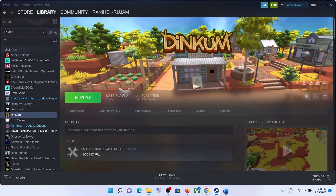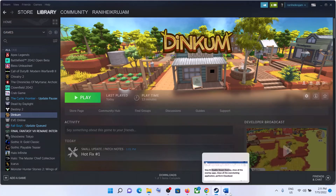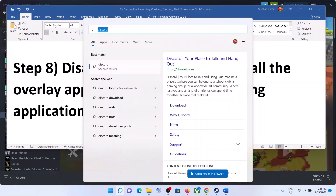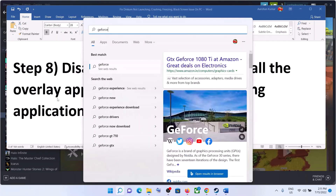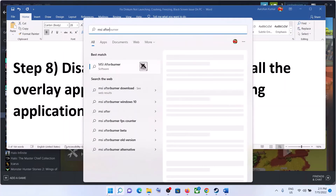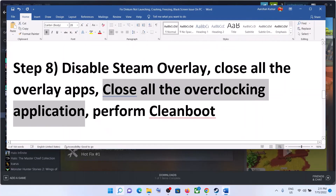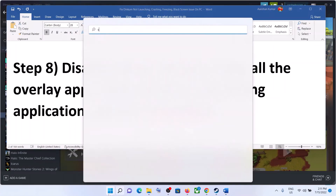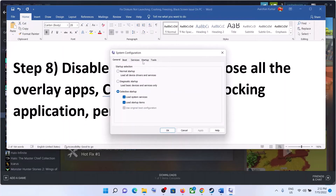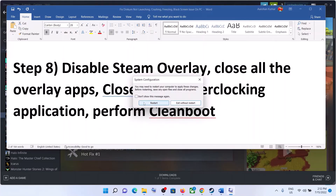The next step is to disable the Steam overlay. Right-click on the game, select Properties, and uncheck the box which says Enable the Steam Overlay While in Game. Also close all overlay applications — Discord, GeForce Experience — and close all overclocking applications such as MSI Afterburner and Rivatuner. Then perform a clean boot: type System Configuration in the Windows search box, go to the Services tab, check Hide All Microsoft Services, click Disable All, then Apply and OK, and restart.